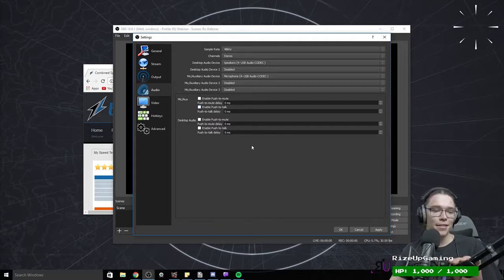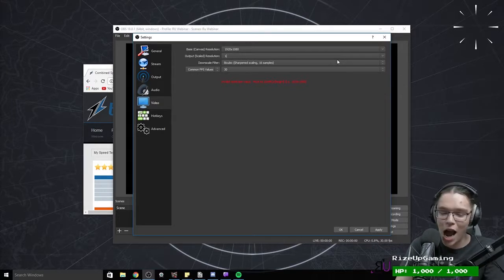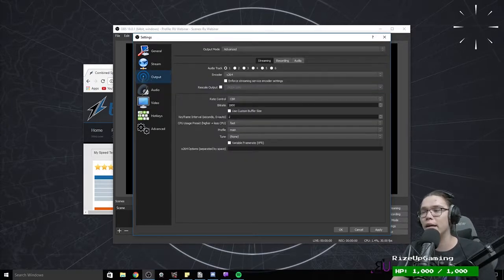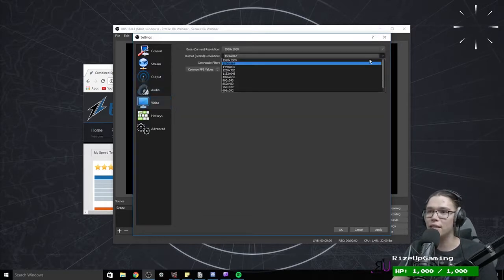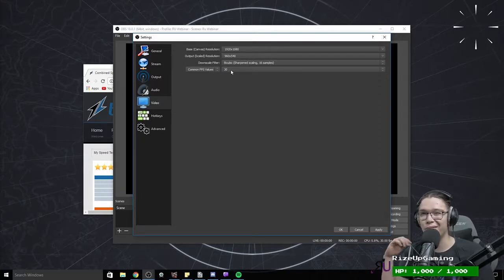Now the fun part — Video — which is the part that everybody gets wrong. Don't try to stream at 4K. Since we're at 1,800 bitrate, that calculates to about 540p. So we'll do 540p at 30fps. If you're playing on console you're probably limited to 30fps anyway. Going away from 30fps requires raising your bitrate to maintain image quality, so stick with 30fps unless you know what you're doing.